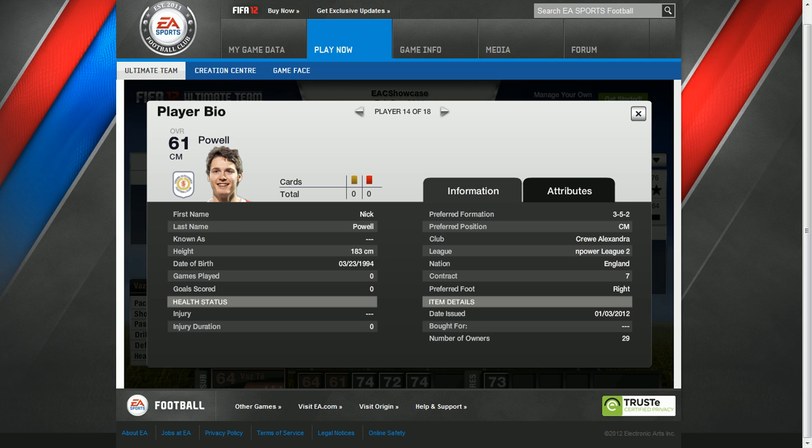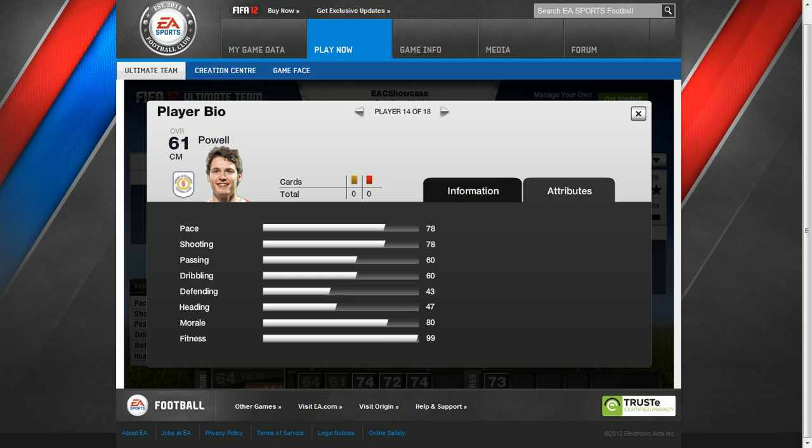Now we have Powell playing for Crewe Alexandra in League 2. He is a centre mid. His attributes are 78 pace, shooting is 78, passing 60, dribbling is 60, defending 43, heading 47, morale 80 and 99 fitness.